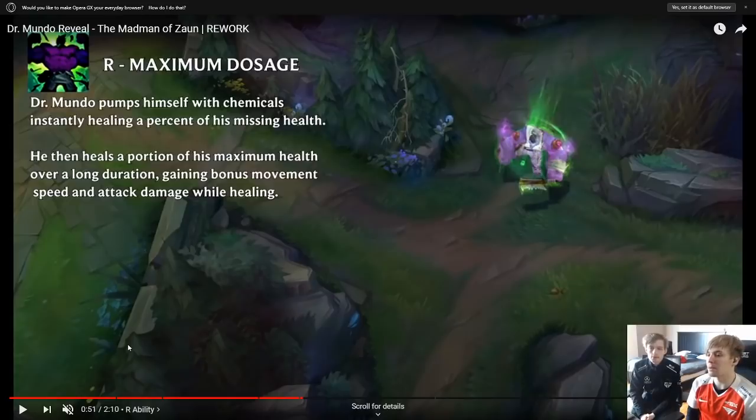R — Maximum Dosage. Dr. Mundo pumps himself with chemicals, instantly healing for a percentage of his missing health, then heals a portion of his maximum health over a long duration, gaining bonus movement speed and attack damage while healing. That's different from before — it used to cost HP and then rapidly heal. Overall, everything in his kit is pretty much the same except he's lost his identity as an anti-mage juggernaut. His E and ult both give attack damage, which feels very random, and I prefer the old ult version.